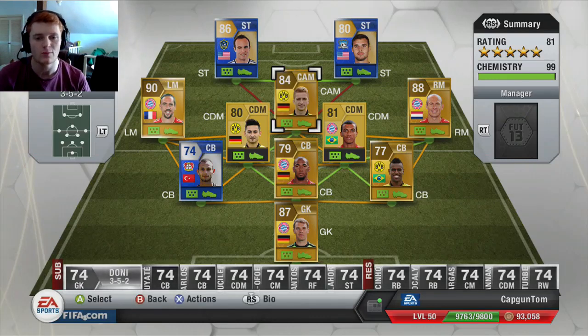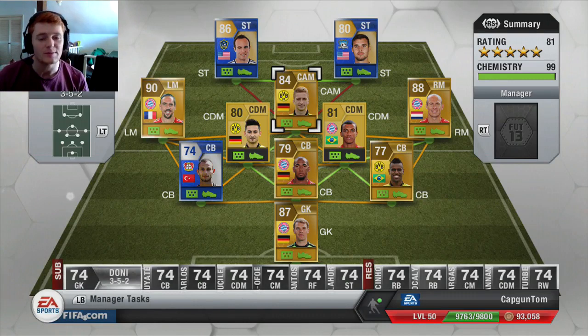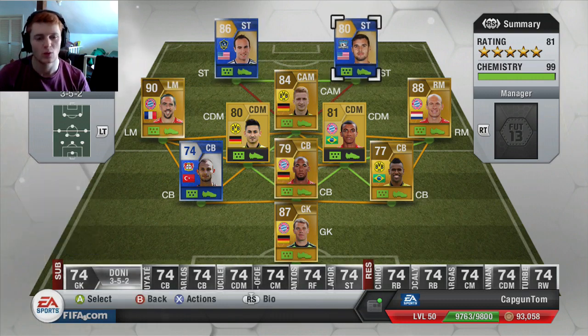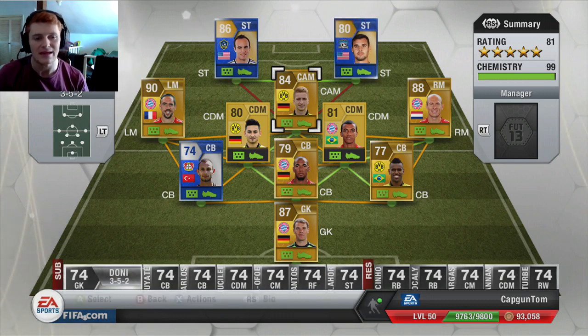Alright guys, it's CapGunTom here and welcome to my first ever FIFA 13 Pink Slips video. I'm going to be Pink Slipping two players today, both released in the MLS All-Stars on Wednesday. It's going to be Donovan and Wondolowski — you can see them there in the squad — and they are up for grabs to my opponent if they can manage to beat me.